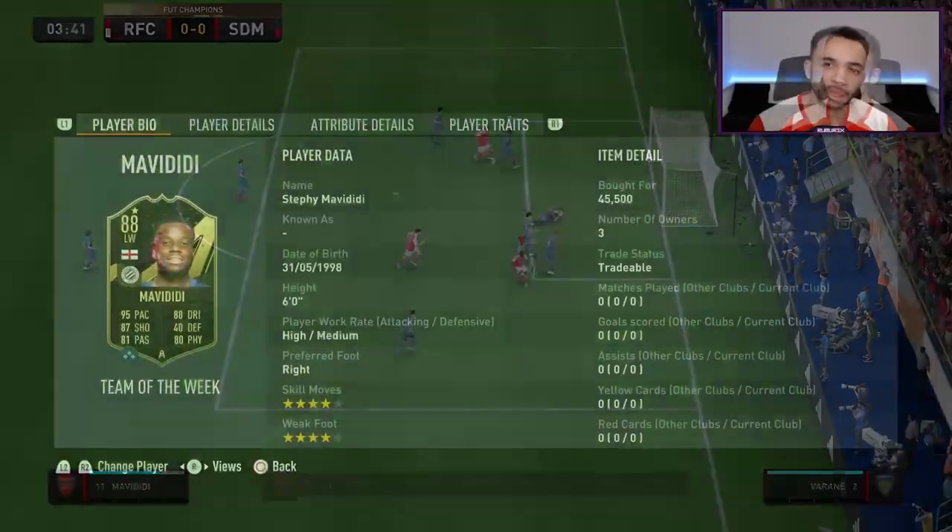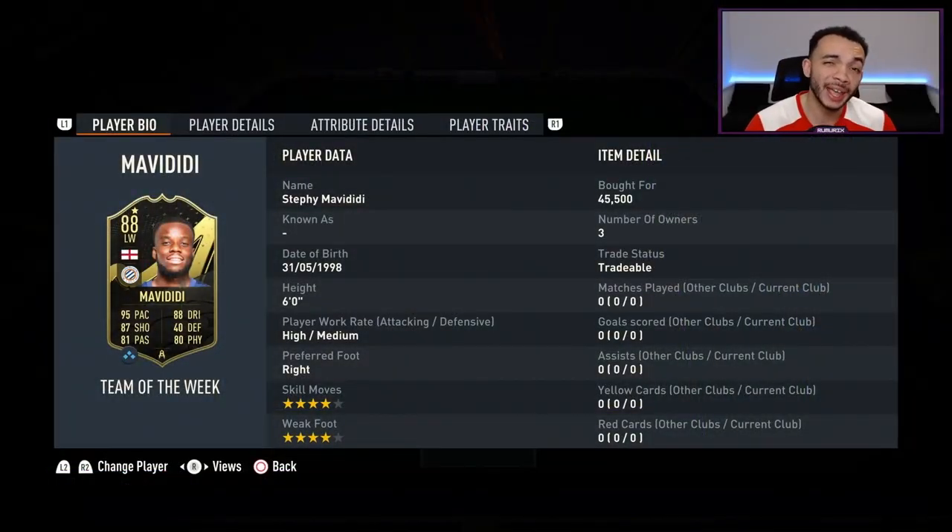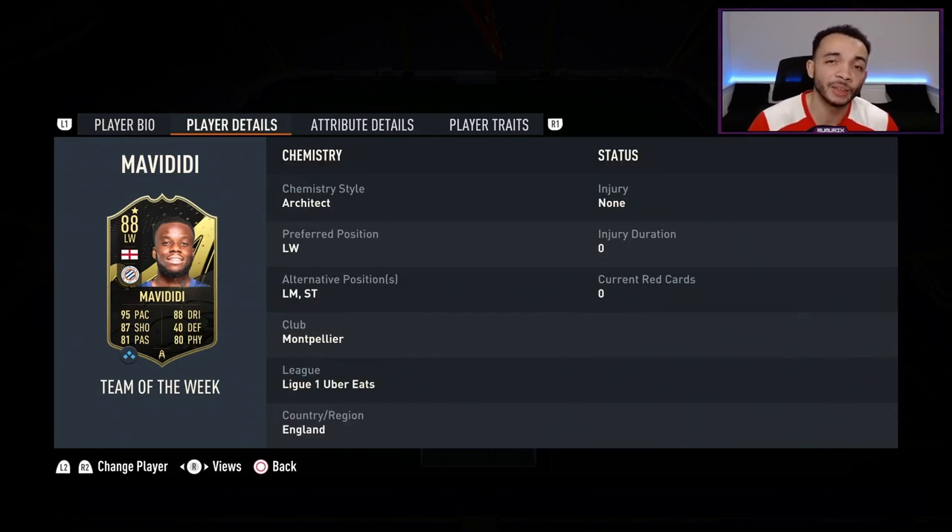We're looking at the 88-rated Team of the Week Stefi Mavadidi. He stands six feet tall, has high/medium work rates, preferred foot is right, four-star weak foot and four-star skill moves. He's currently around 45k — imagine he'll drop due to supply as TOTW. He can play left wing, left midfield, or striker, which is great for squad building. His club is Montpellier, giving League One and English links.